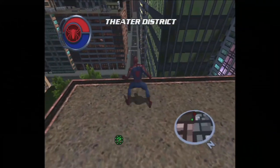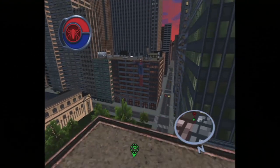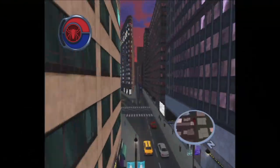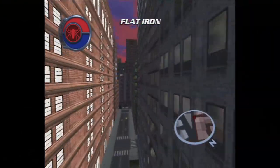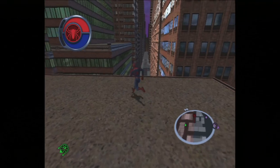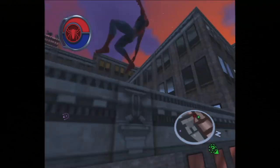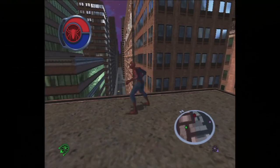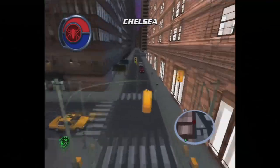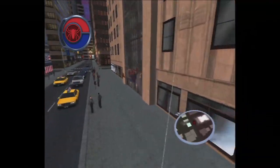That was a pretty standard, if a little unoptimal, swing down the street. I've switched to easy swinging now. Look what happens when I finish my swing. You see how it kind of pops me up? That is a result of the natural swing ending for easy swinging when you just release the trigger. Now I'm going to, without turning off easy swinging, swing back — but instead of releasing the trigger to let go, I'm going to just tap A like I normally would with normal swinging. You see how when the swing ends, I don't pop up? That's what you want.